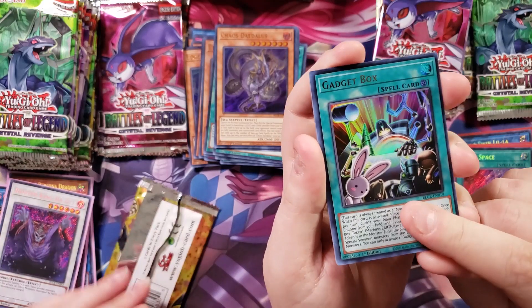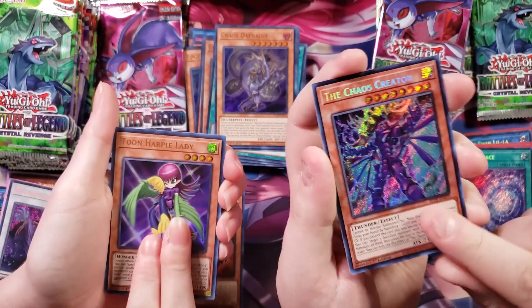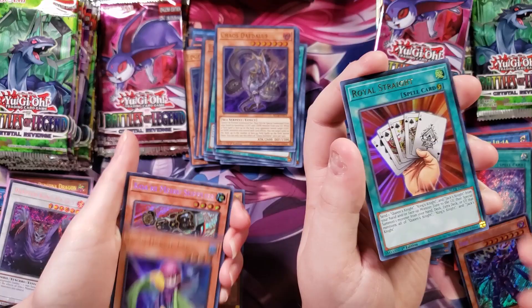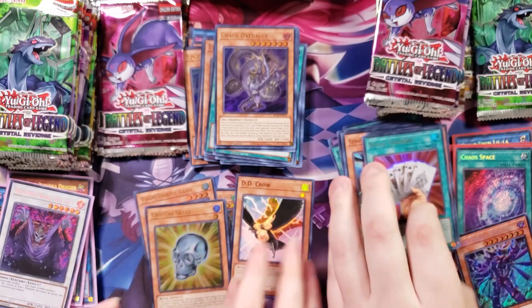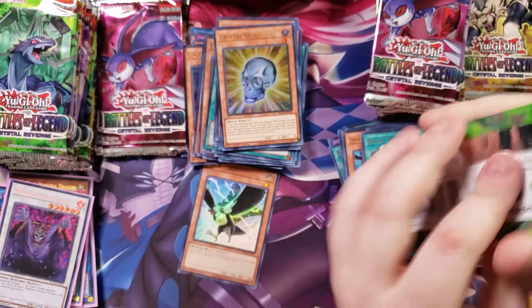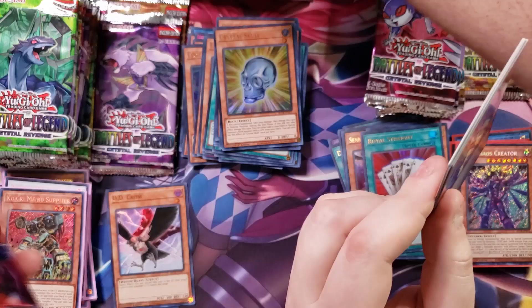We've got a Gadget Box. Another Skybolt. Chaos Creator. There's a little bubble on it — a misprint. Kwakimaru. I got the Royal Straight, an Oily Cicada, and a DD Crow. That's the best card in the set — Oily Cicada!